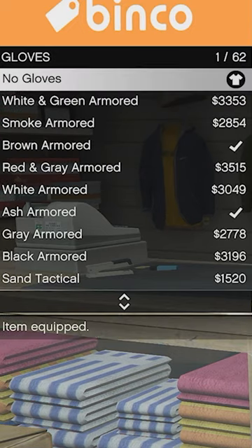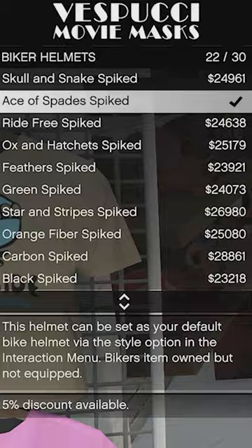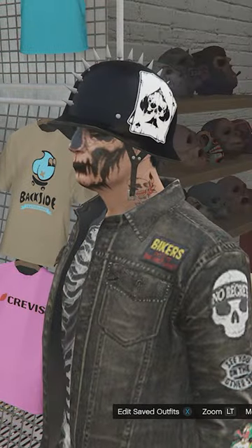Go to Accessories, go to Gloves and buy the Ash Armored. Go to Hats, Biker Helmets, and buy the Ace of Spades Spiked.